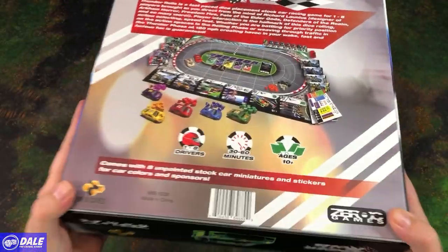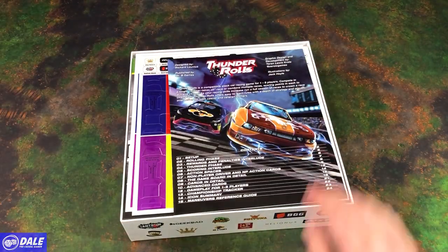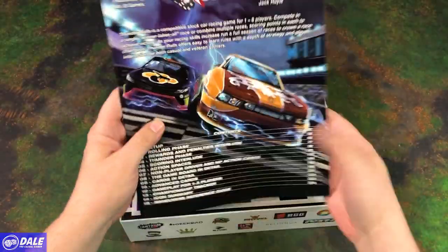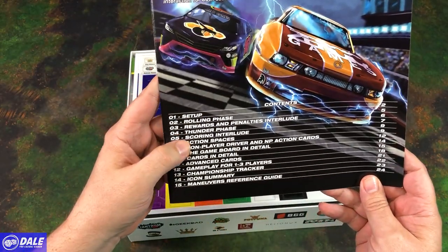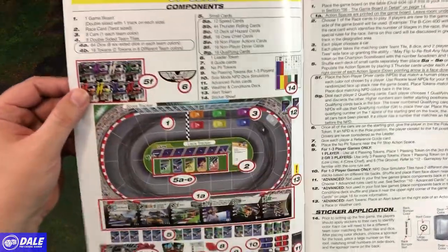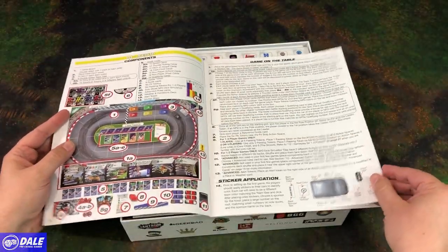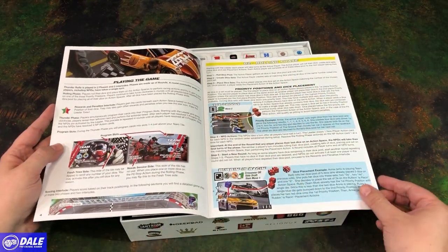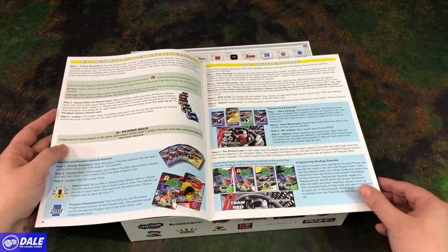So let's go ahead and take a look inside. On top we have our rules book, 24 pages long. On the front, just giving us our contents — going through setup, rolling phase, and so forth. We've got our setup, placing the board out and the steps for doing all that, the explanation of the components on the table, then playing the game, the basics, then into our rolling phase, and rewards and penalties interlude, and the thunder phase.